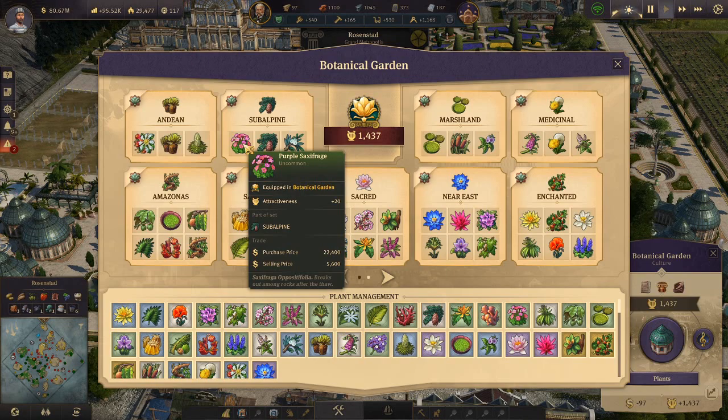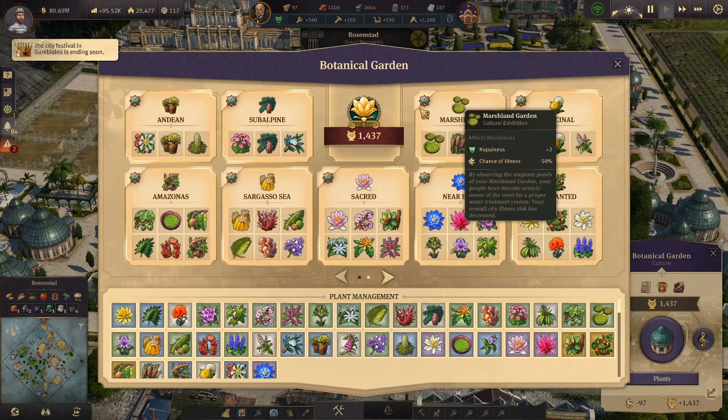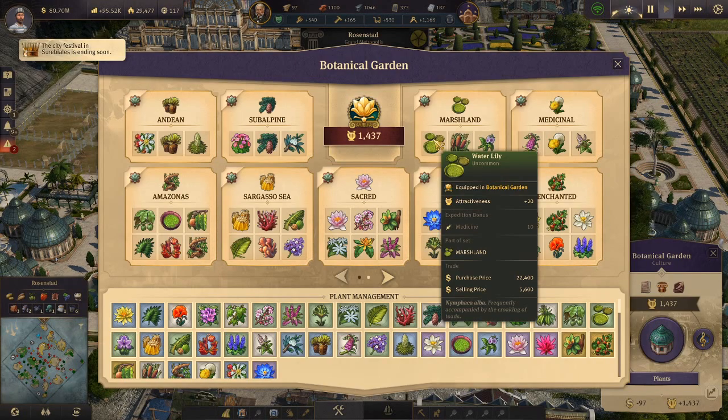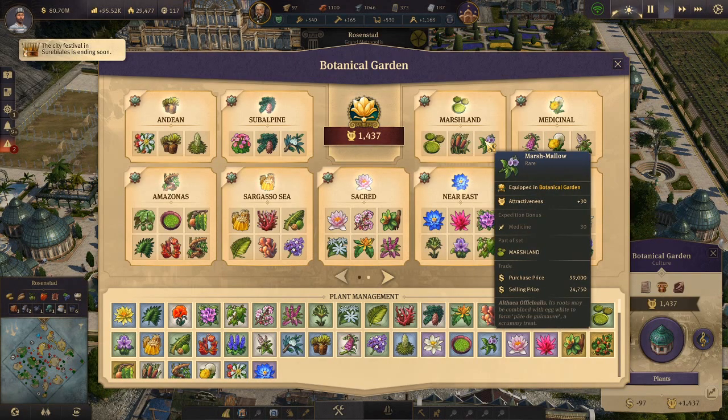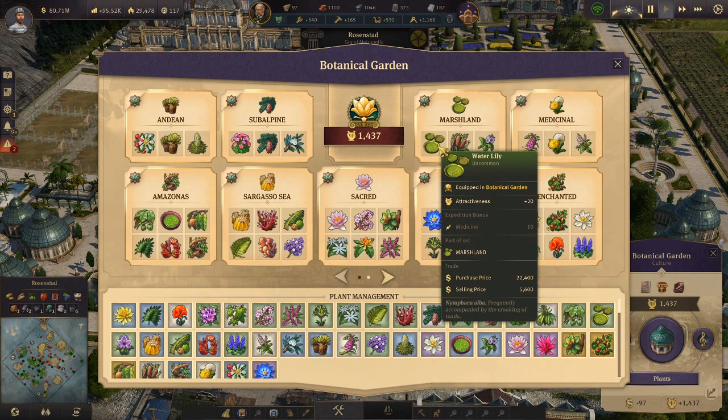Then we have the Marshland Garden. It affects residences — it gives plus two happiness and the chance of illness is reduced by 50 percent. This set contains the Water Lily, the Common Reed, and the Marshmallow, and all of these can also be purchased at Madame Kahina's harbor.